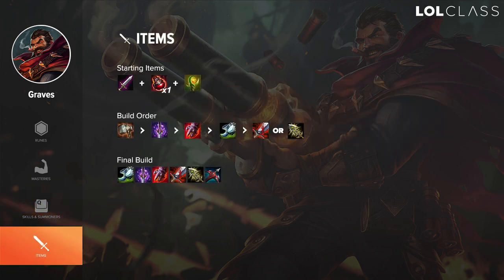For the item build on Graves, it's generally best to start with Doran's Blade and a potion. If you want to play more burst heavy, you can rush Youmuu's and then go into Sterak's Gauge, BT, boots, and a Last Whisper or IE later. There's also a crit build which is Essence Reaver, IE, Statikk Shiv, and BT — this makes you do a lot of burst damage because you have a lot of crit, though you play more like an AD carry than a bruiser.